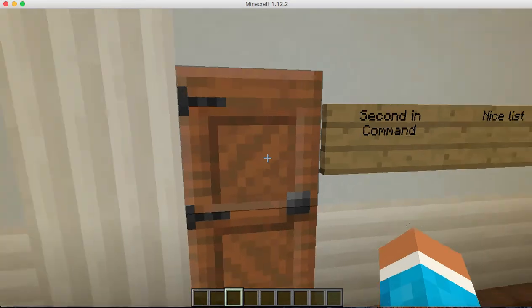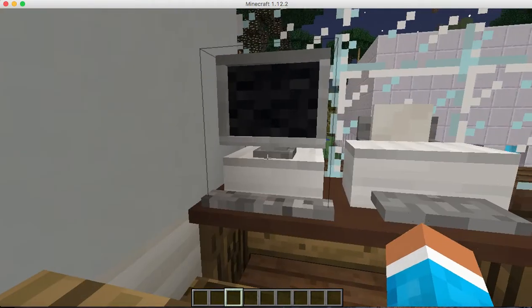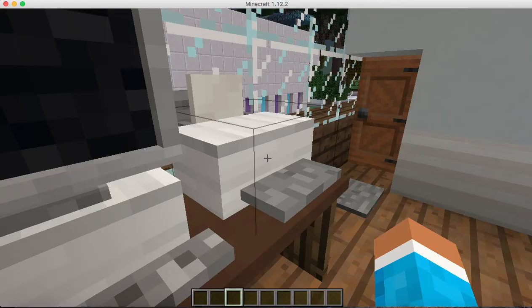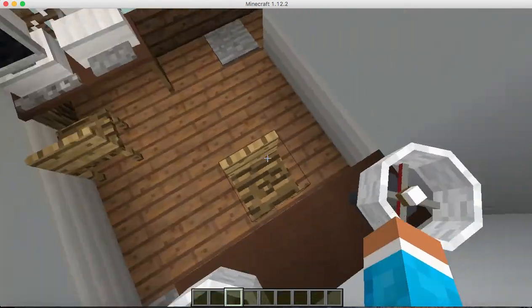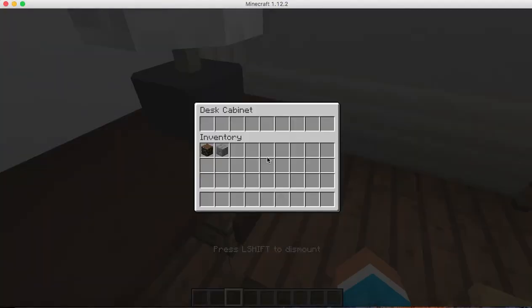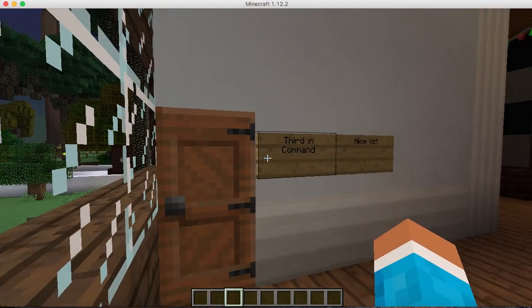Next we have the second in command nice list. I put pressure plates so I didn't have to keep opening and closing the doors. Walking in, we have a little computer desk which I'm personally a huge fan of, and then I put the printer in — like if they were typing something on the computer or tired of going over the naughty and nice list and writing it, they could just type and print.